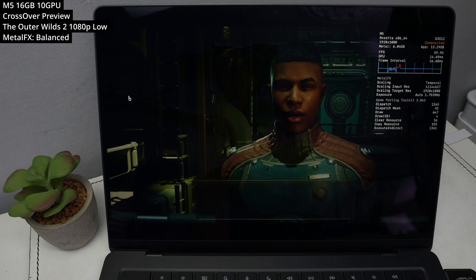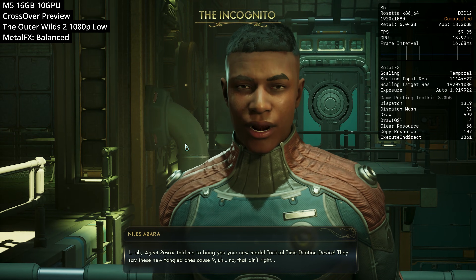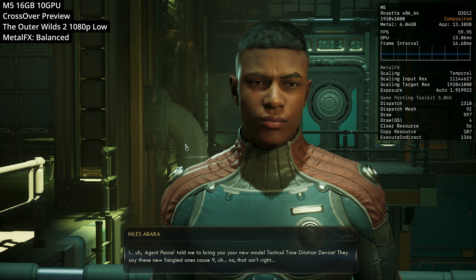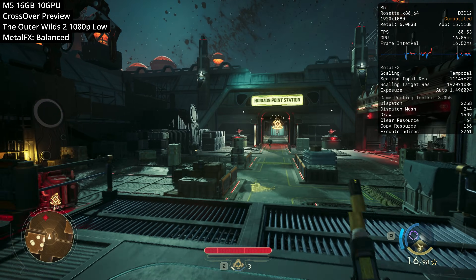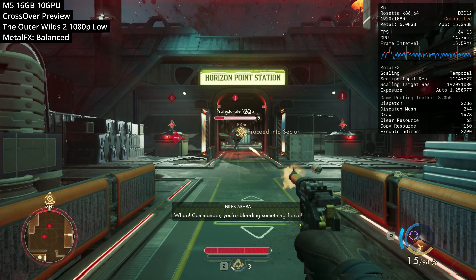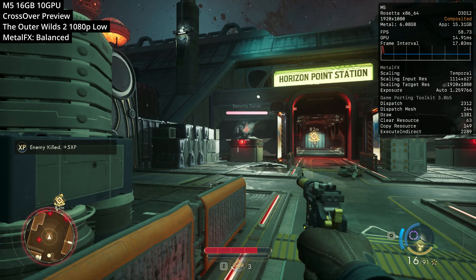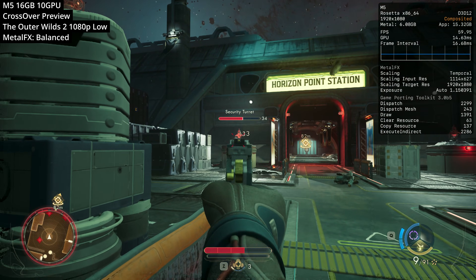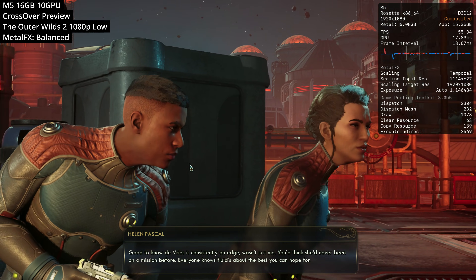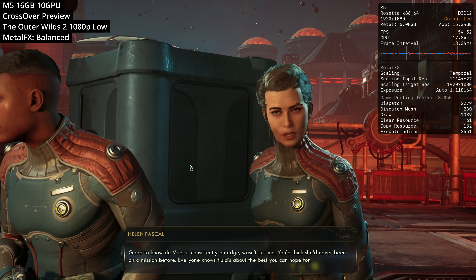Next we're looking at the latest big Obsidian RPG, The Outer Worlds 2. Apparently this sequel is a big improvement over the first game, and it's quite graphically demanding as well. Even running at 1080p low graphics preset with Metal FX set to balanced mode, the Metal HUD is showing 15.31 gigabytes of app memory usage — we're actually going into memory pressure — but still managing to keep a very consistent frame rate. We don't have many first-person open-world RPGs on the Mac platform, so great to see this working.